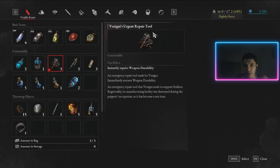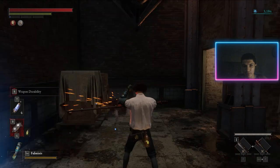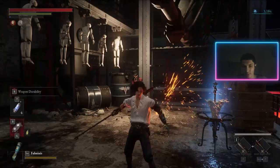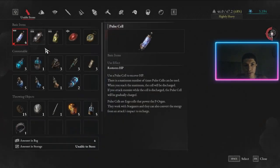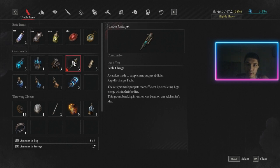This is an Urgent Repair Tool. You have the grinder, which repairs your weapon slowly. What this tool does is repair the weapon instantly. So it's an emergency item you can use to immediately repair your weapon — very, very nice.